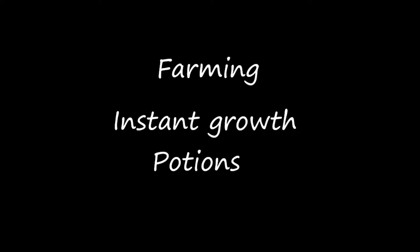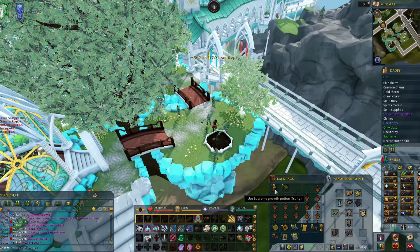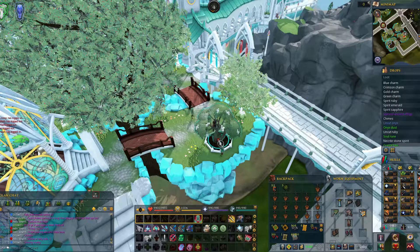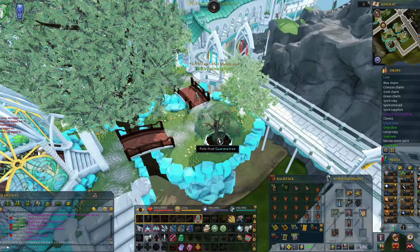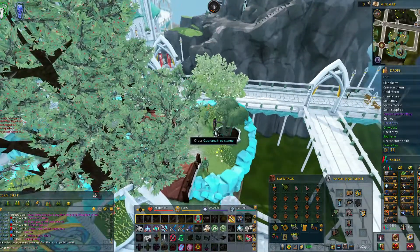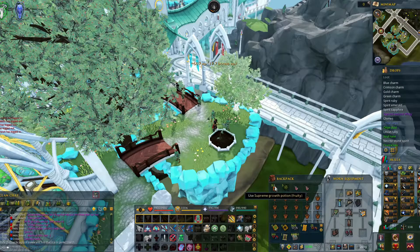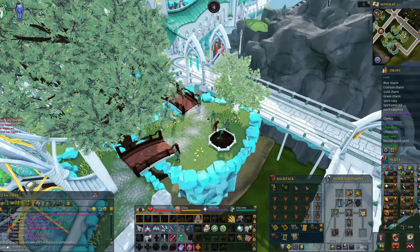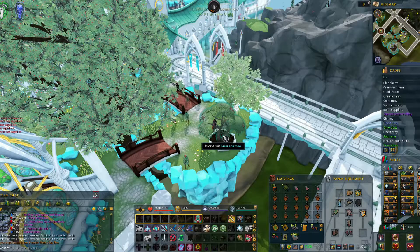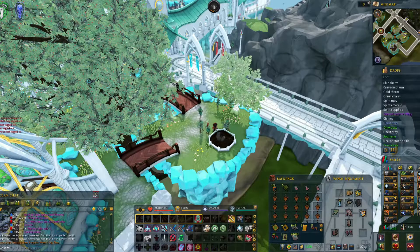The last method we decided to include is farming with instant growth potions. Make your way to the farm and buy yourself fruity instant growth potions. Then you need to make saplings for the trees, find your nearest fruit tree patch, and replant the trees over and over again. This is by far the fastest farming exp in the game, but it's limited to how many beans you have for instant growth potions. Definitely worth doing during DXP as long as you have growth potions.